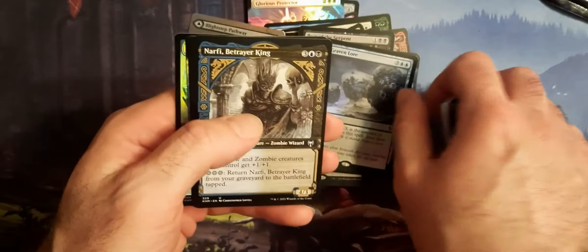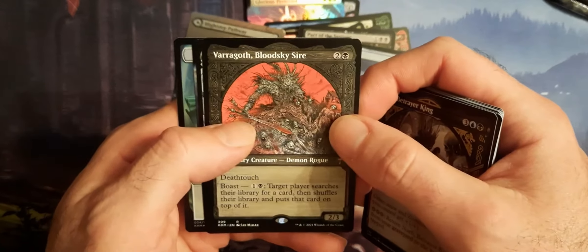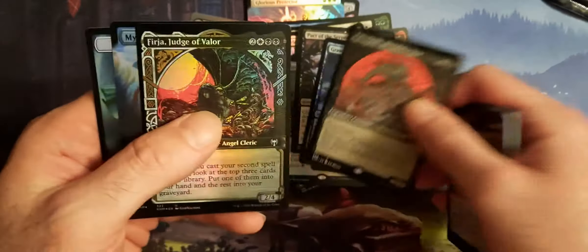And Pact of the Serpent, In Search of Greatness, Graven Lore Foil, Vagroth, Blood Sky Sire, and another Mystic Reflection — this time a Full Art Foil.